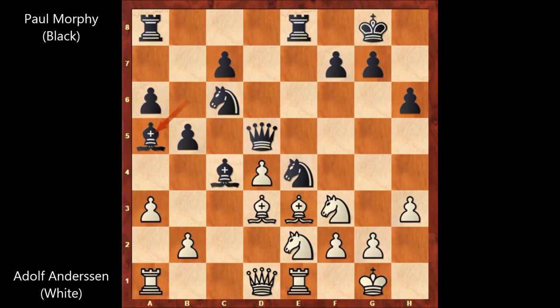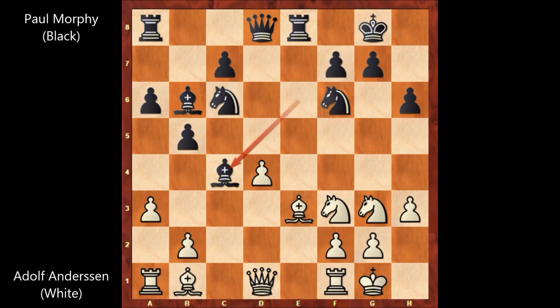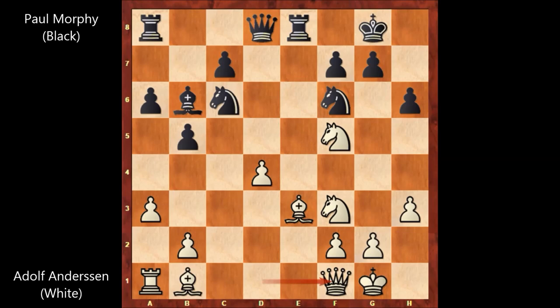Queen to d5, knight to e2, knight to e4. According to the computer engine, white is fine. Maybe Anderson was afraid of losing the pawn. Anyway, we have knight to f5.